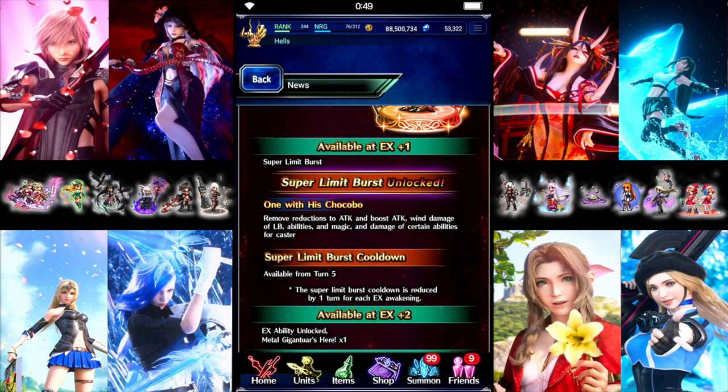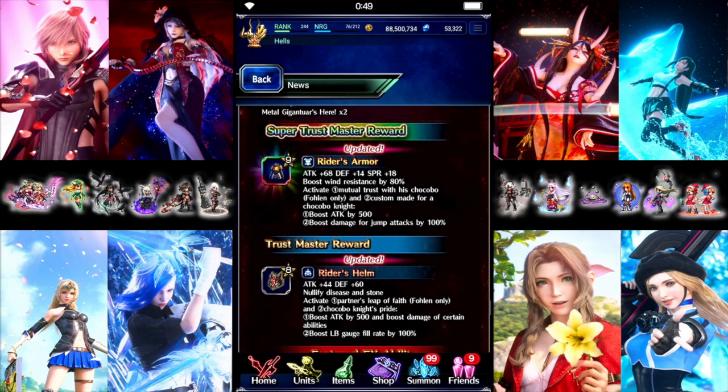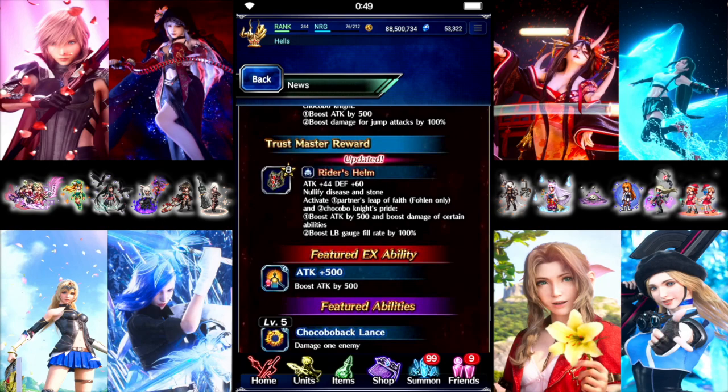For the NVA of Folan, he's going to be a Super Limit Burst unit and they're upgrading his Trust Super and a bunch of his stuff. His Super will add 500 flat attack for him, and then anybody else will get 100% jump damage from it. For his Regular Trust, the attack is going up slightly — I think it's 28 getting boosted to 44. He'll get 500 flat attack from his helm as well and a 30x modifier to his jumps. Everybody else will be able to get 100% LB fill rate. Not bad.